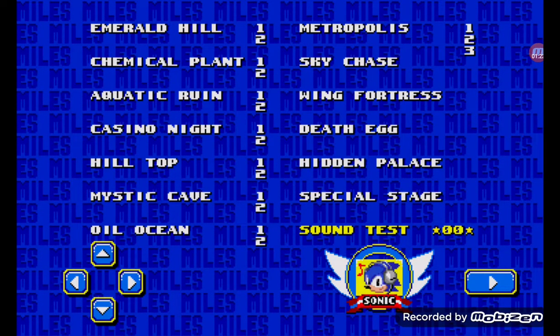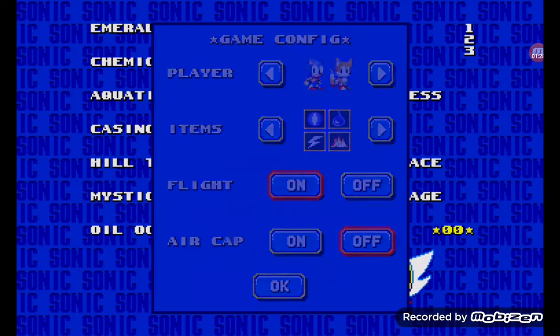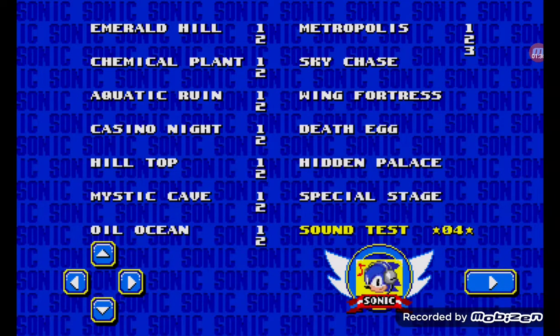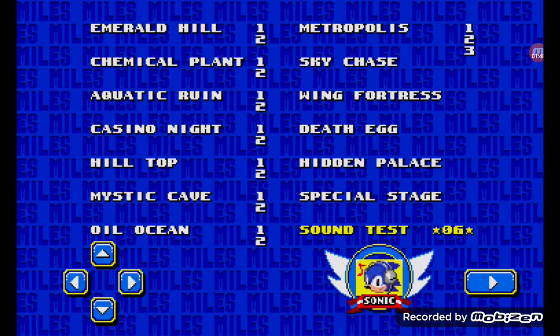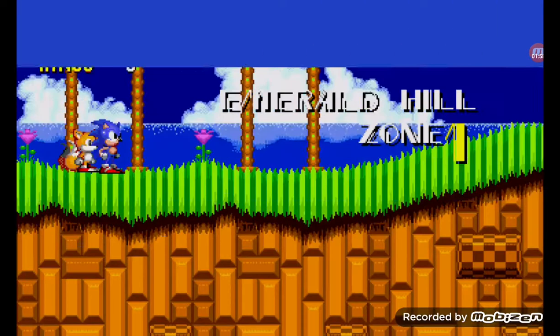We're brought to level select. What I usually do is turn on the shields because I like having the shield. Then the code is: 4, 1, 2, 6 — and then you'll hear that emeralds sound. Select the time, then just choose whatever level you want. I'm going Emerald Hill since it's really simple.